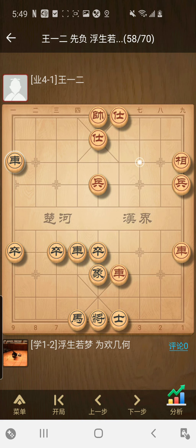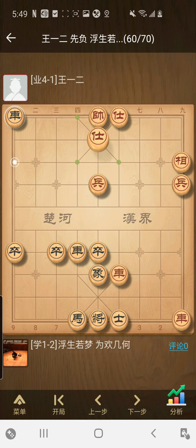So I first went for rook to a3. Now you have to calculate. If red actually persists with his idea — which he did in the real game — he's gonna get checkmated first. Let's see what happens. He persists with the idea, but right now I don't even care. Just rook to h1, check. And in this position, he resigned the game because there's nothing to do here.